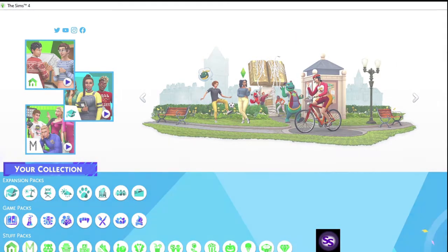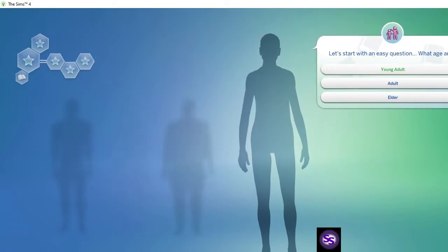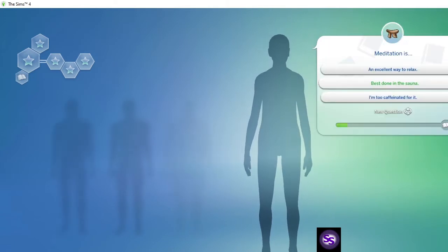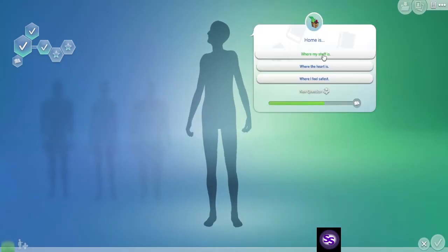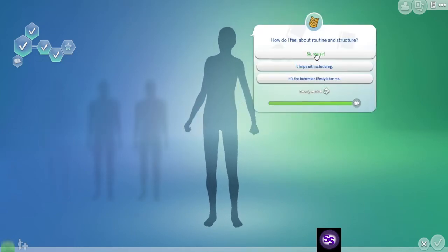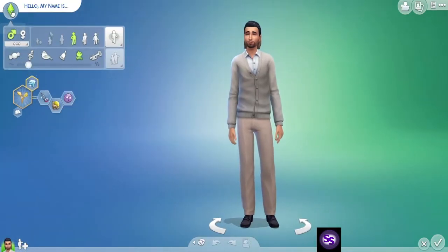We'll create a young adult character, just quickly clicking through the options one, two, three. I'm not even reading them — one, two, three.